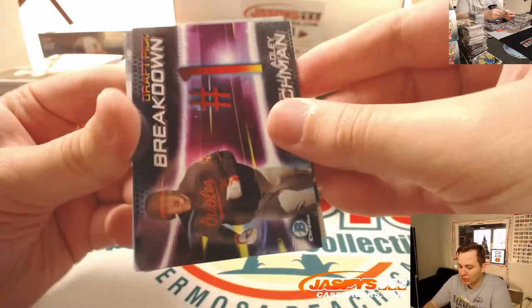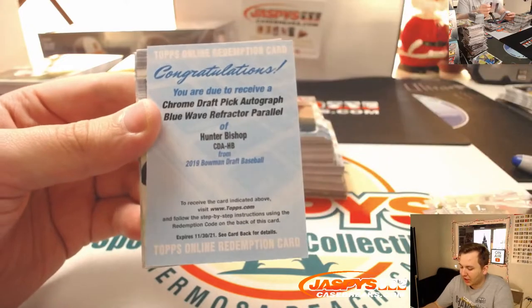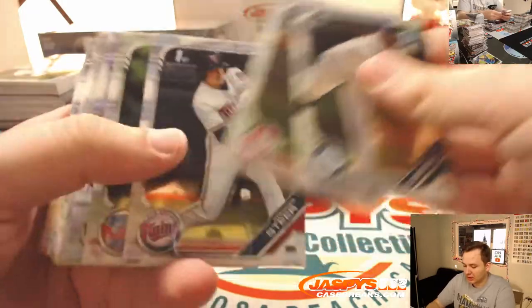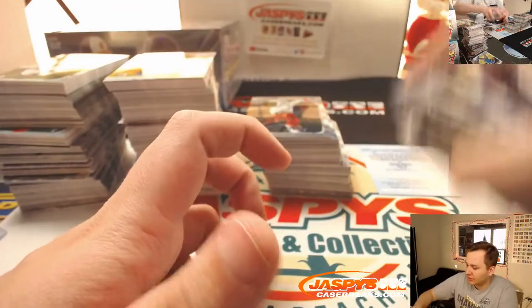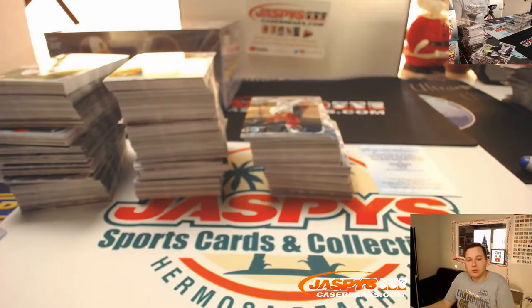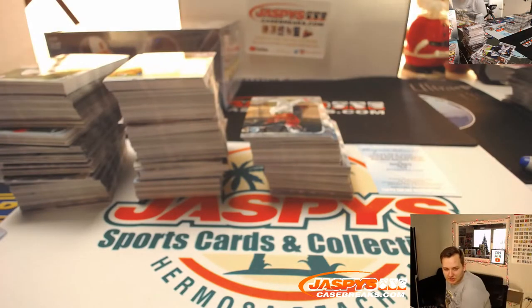Redemption — we have Adley Rutschman. The redemption is a Chrome Blue Wave Auto of Hunter Bishop. Nice. I've pulled him a bunch. Hunter Bishop, Giants — San Fran is Chad W.